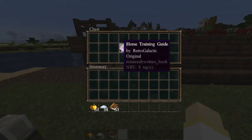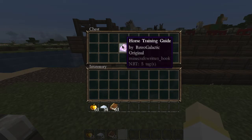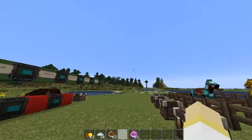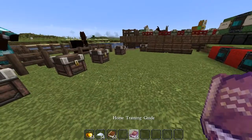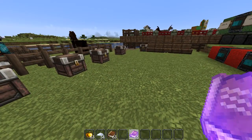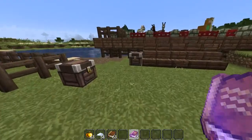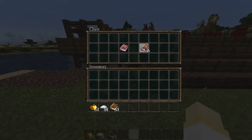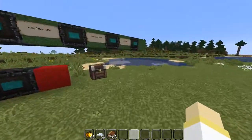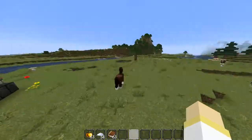All this information comes in a Horse Training Guide, which you get when you first load up the world with this data pack. If you're joining a server with this data pack on it for the first time, you'll get a book called the Horse Training Guide that goes over the same details.